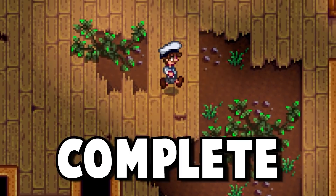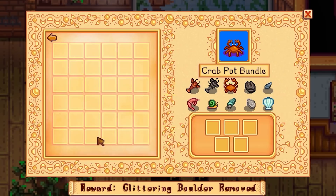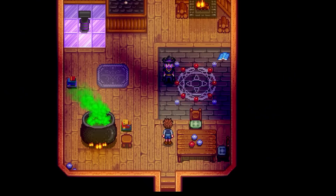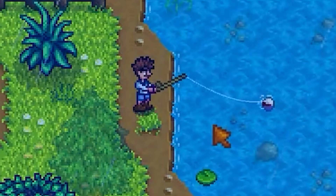I tried to complete the community center's fish tank bundle as quickly as possible. All you need to do for this run is to catch all the fish required to complete the fish tank bundle. In order to do this, you'll first need to unlock the community center bundle by going to the wizard's tower, then unlock the fish tank by finishing the spring foraging bundle. After that, you just need to go season by season catching the fish you need for each bundle.